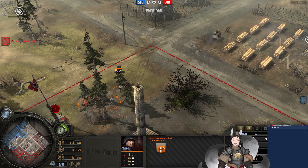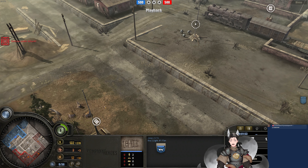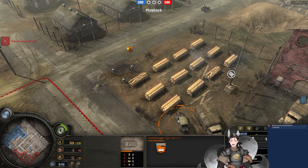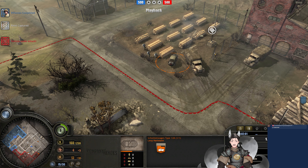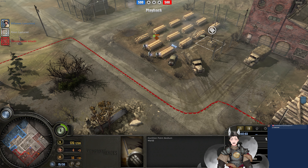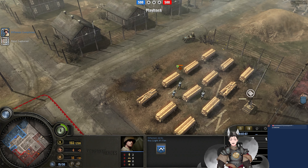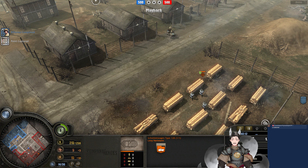Panzergrenadiers push forward, trying to get some hits onto the Jeep. Jeep is backing off. That's the same Schimmwagen there. Looks like there are two Panzergrenadiers deployed on the field, two Schimmwagens. This one has a little bit of damage and it's going to be capturing points while getting repaired at the same time. Oh, the Jeep says hi to the Panzergrenadiers.